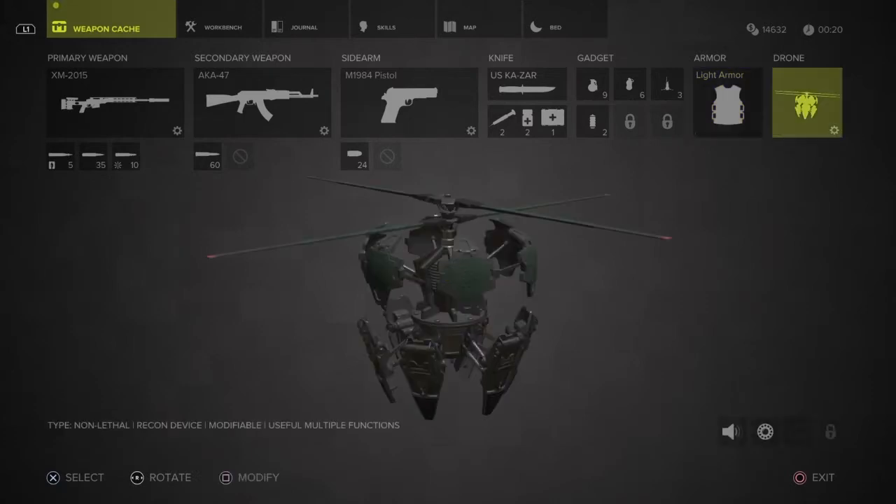My little drone — I used that a few times yesterday in a mission. Sometimes it gets a little damage, so you need to come back and check your weapons cache and press the triangle button to make everything good and strong again.